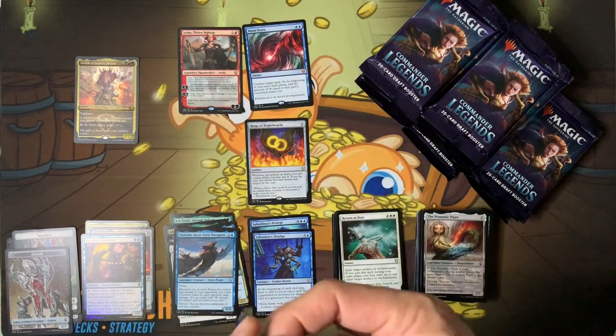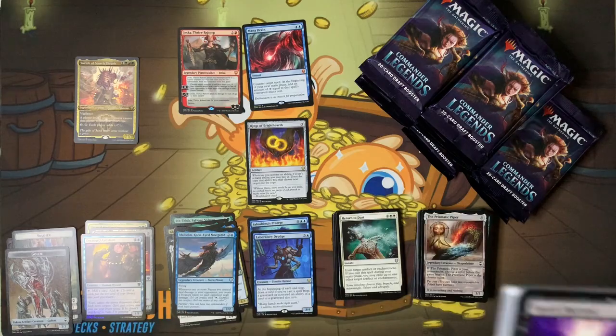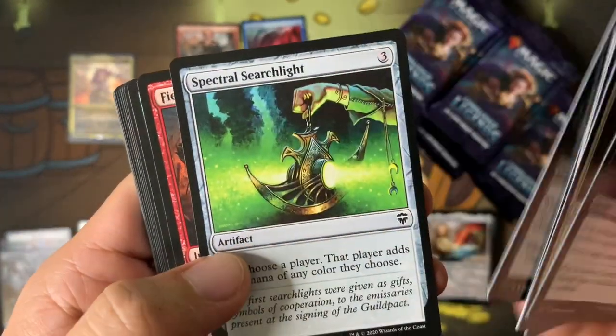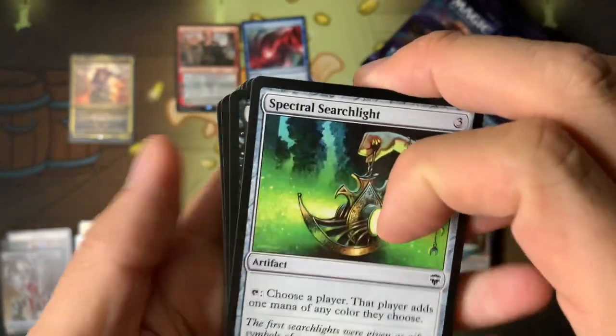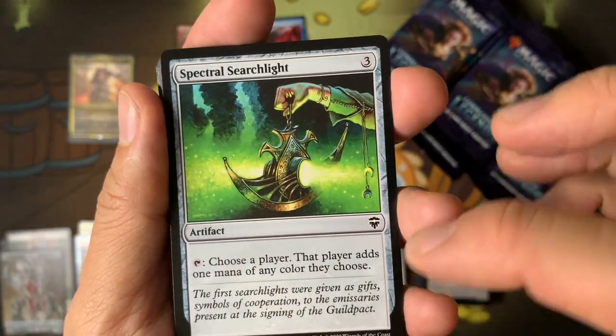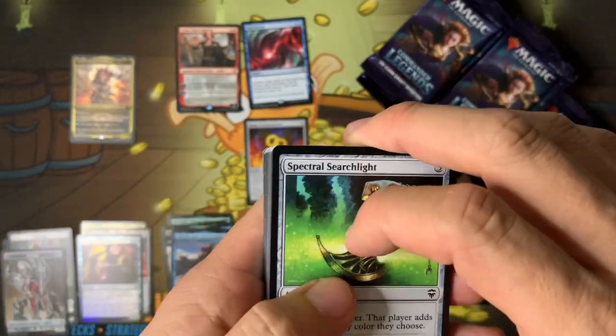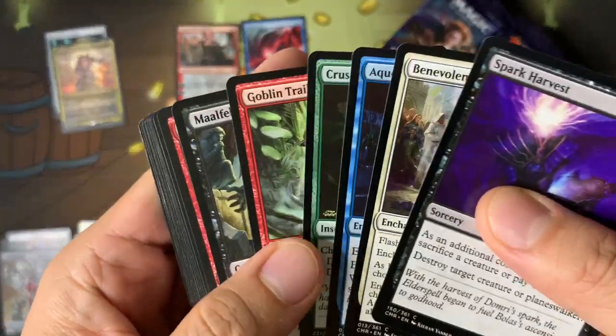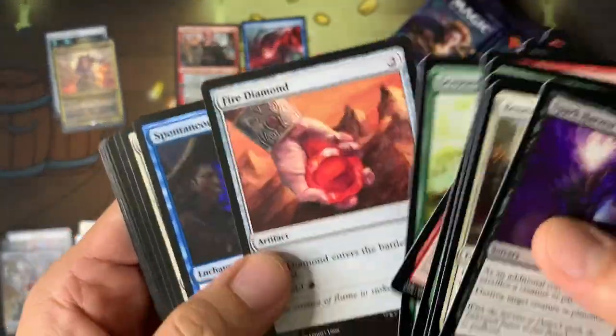This is one of the best boxes I've ever seen — for now, it's my only box. Oh, this is so cool — Spectral Searchlight: choose a player, that player adds one mana of any color they choose. Great with Yurlok. Put that right underneath Yurlok just for fun — works really well with him.